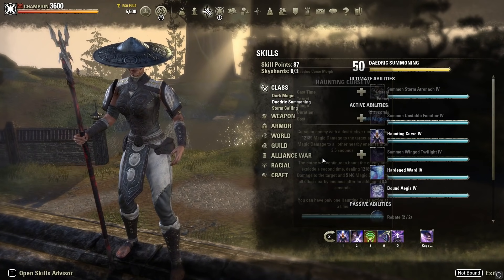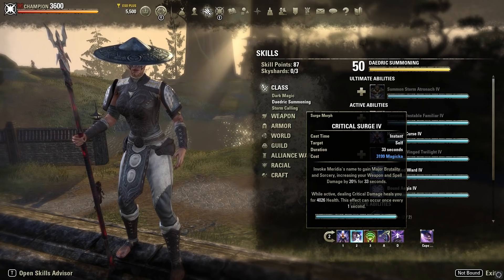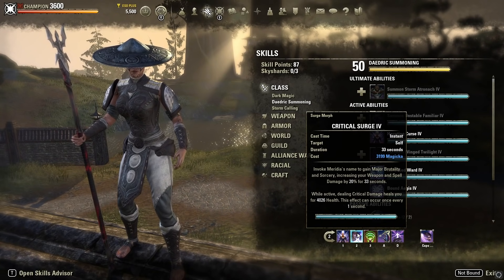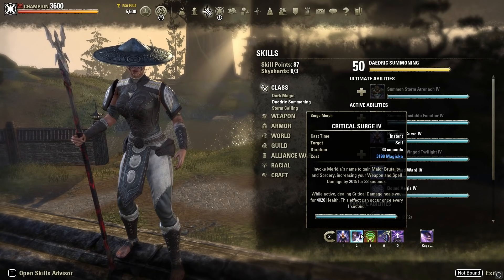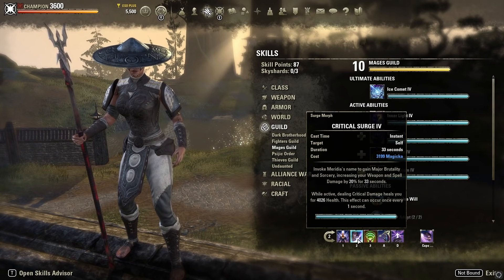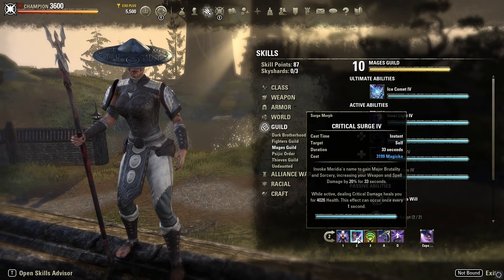Critical Surge gives access to Major Sorcery and heals you for about 4k base every time you land a crit, once per second in combat. It's a great all-around buff with a long 33-second duration. If you don't want the healing, you could swap to Mages Guild Entropy, but personally I think Crit Surge is the better skill for what it offers defensively.